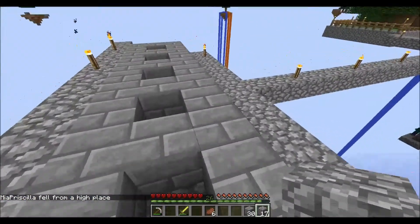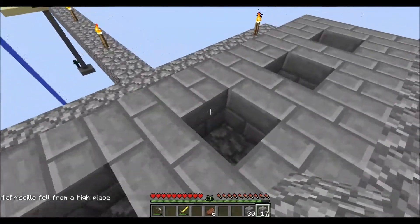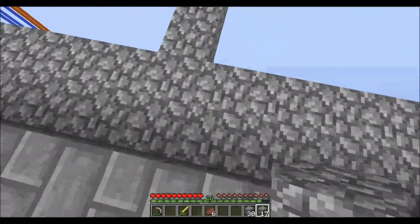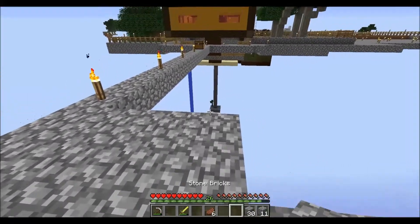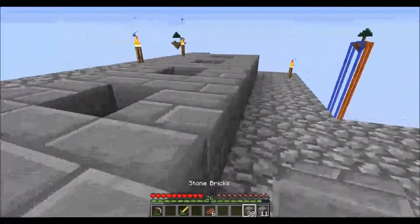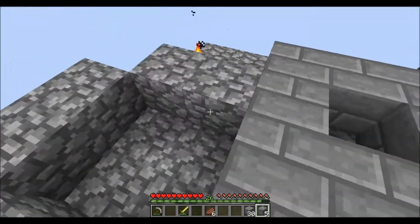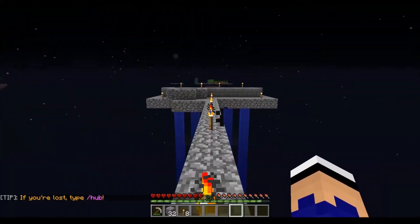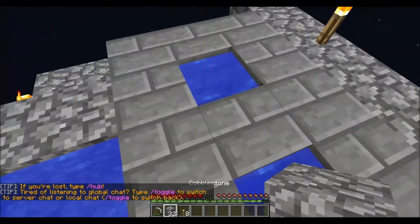Mia Priscilla is dying a lot. Oh well, they'll be fine. We need an infinite water source — let's set up a temporary one here. That also means I didn't bring enough water. That's not going to happen much longer. That's where we'll put that for now. Let's go grab some water and I'll be right back. Okay, let's open up and start dropping down — I'm going to go about ten blocks per level.